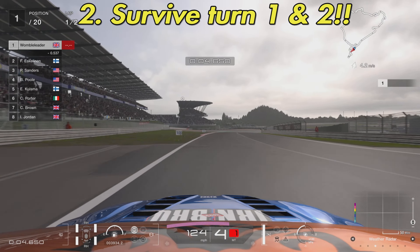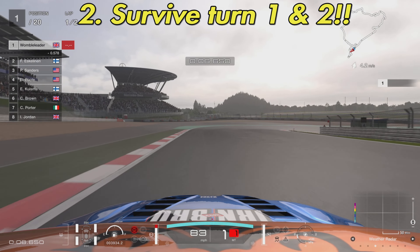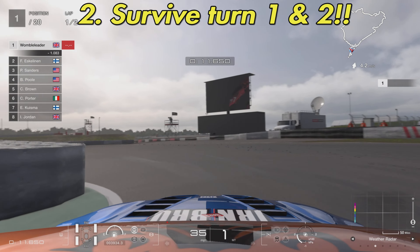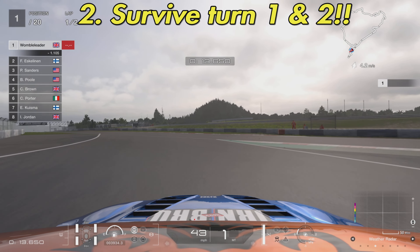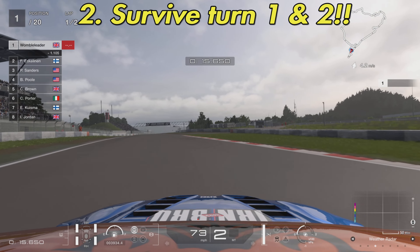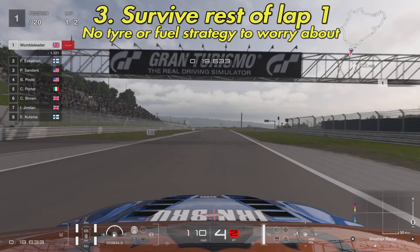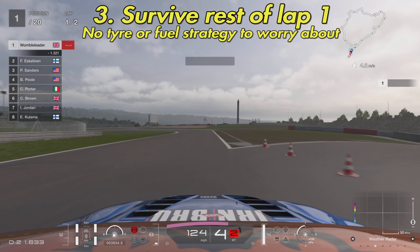Hopefully you've chosen the right tires. Point number two: survive turns one and two. They are a bit of a diver's paradise — very tight, and it's very easy to get spun around here. No matter how careful or how good you are, you're at the mercy of the drivers behind you.